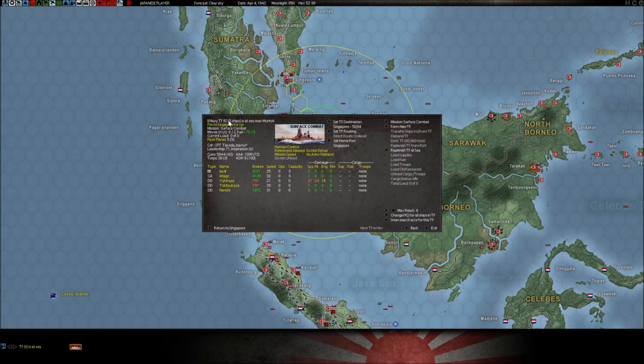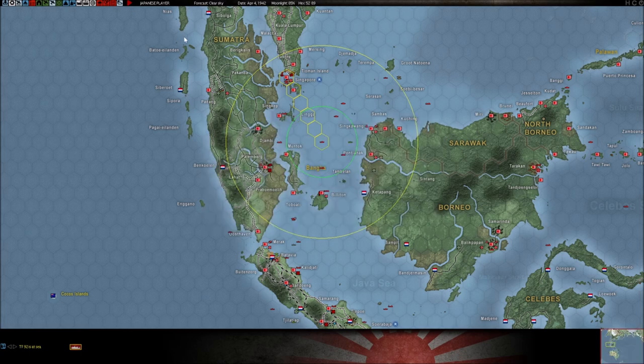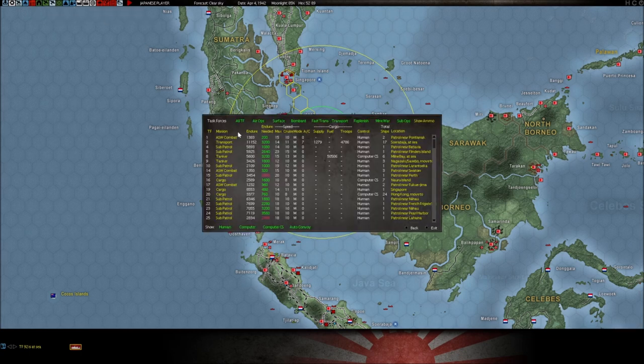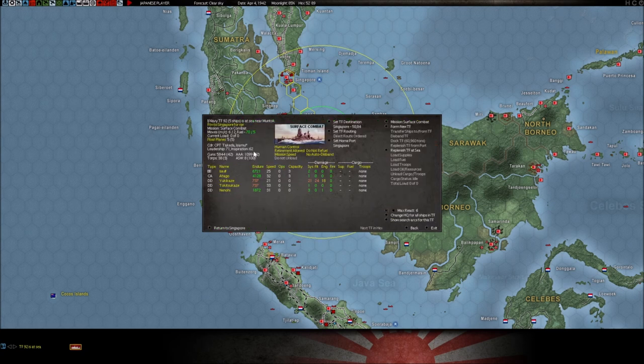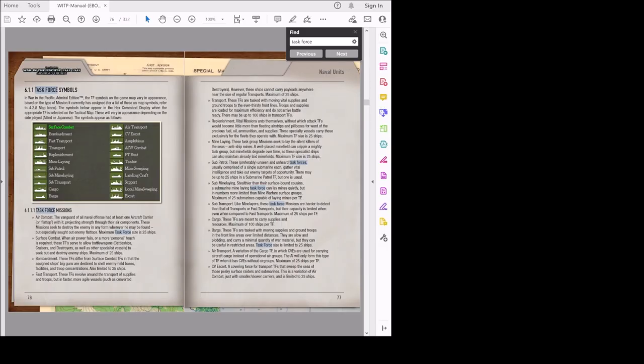This tells you the task force number, and the only reason that's important is because you can go up here to listing task forces and they're done in numerical order. They're automatically assigned — you can't change task force numbers, but they correlate. Task force 92: if I click here, it goes back to that. This tells you the task force mission they're on. If you're curious about all the task force missions, I'll show you where to look in the manual. On page 76, it talks about all the different task force missions.